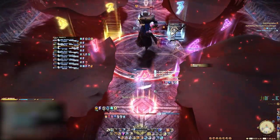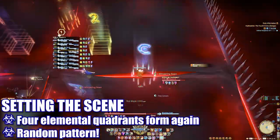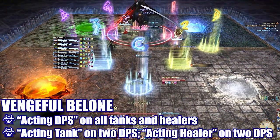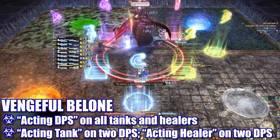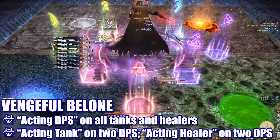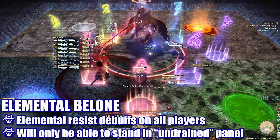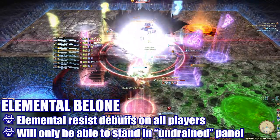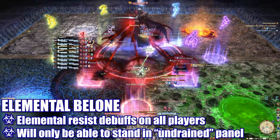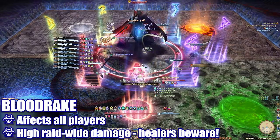The platform will return to normal for a short time. We move the boss to the center of the arena to prepare for the next round of mechanics. The boss will cast Setting the Scene again and a new pattern of elemental panels will form. Next up, Vengeful Balone will mark all tanks and healers with acting DPS debuffs, and all damage dealers with either an acting tank or acting healer debuff. If these debuffs are not removed before they expire, you will die. The boss will then cast Elemental Balone, afflicting all players with elemental resistance down debuffs — this will eventually make players take lethal damage from the three elemental panels the boss used Blood Rake on earlier.